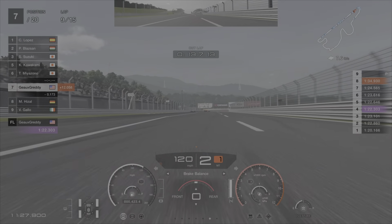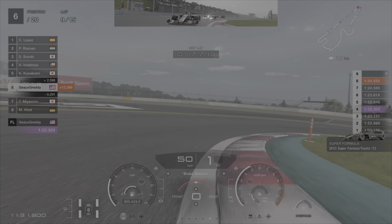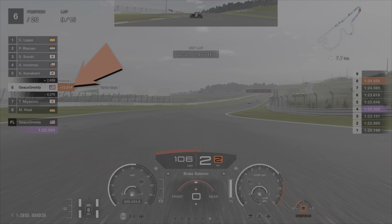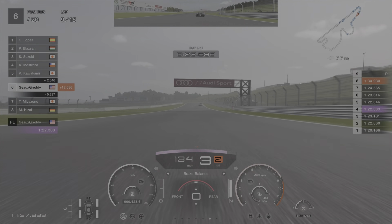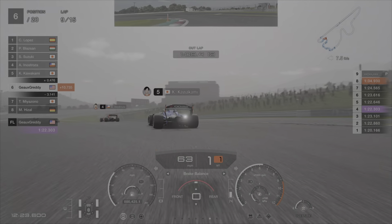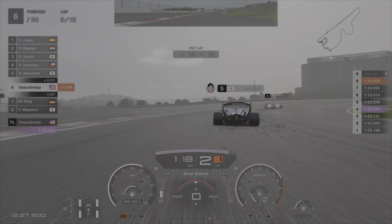All right, back out on track and we are in P6, 12.3 seconds off the lead car — 12.5 seconds coming out of corner one. Get on the overtake a little bit just to keep those backmarkers off my rear bumper. We'll catch up later in the lap to Kawakami.